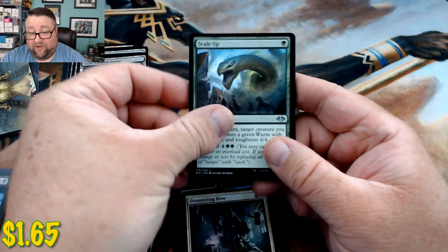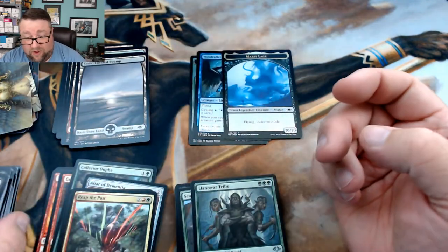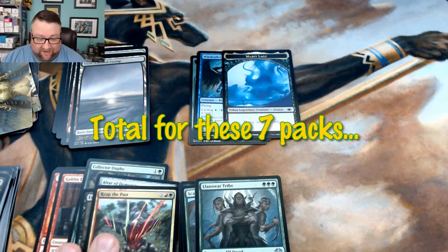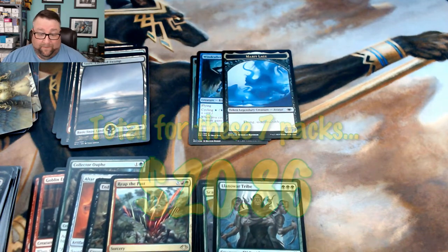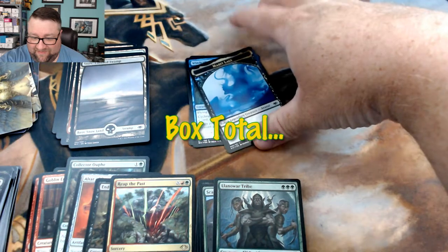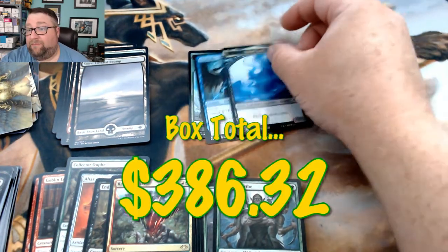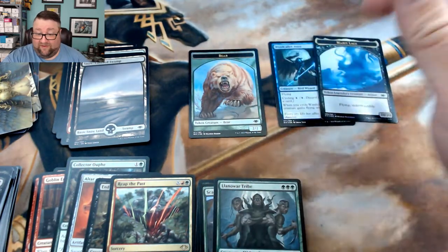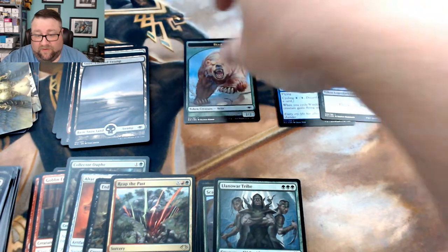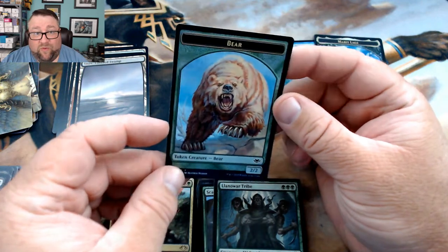That about does it for this box. I think we did pretty dang good. The price list I have doesn't have tokens on it, so I'll have to look up what it's worth — but if nothing else it's cool. And we got the foil bear. Pick it up nice and gentle — I'm happy with this, I'm happy with a foil bear.